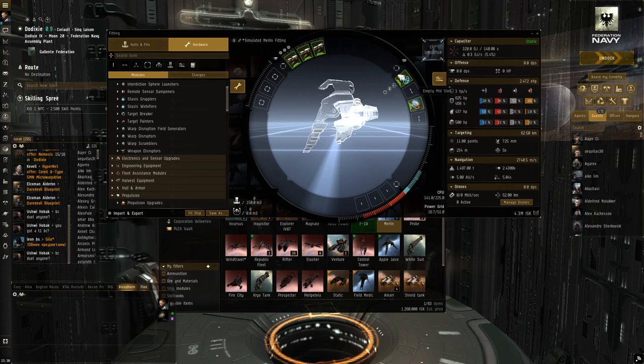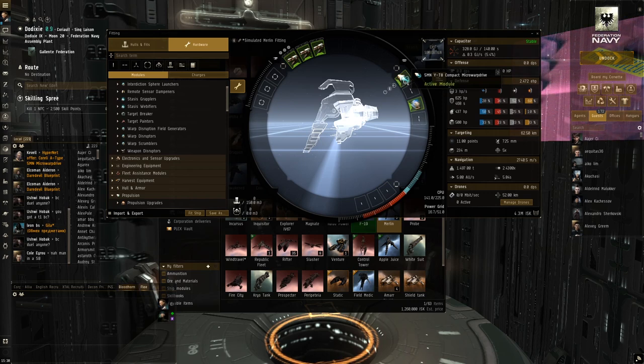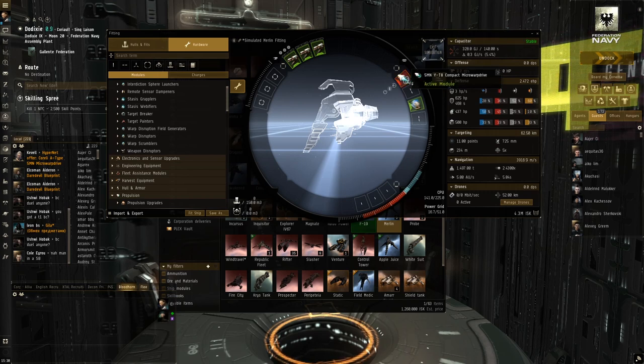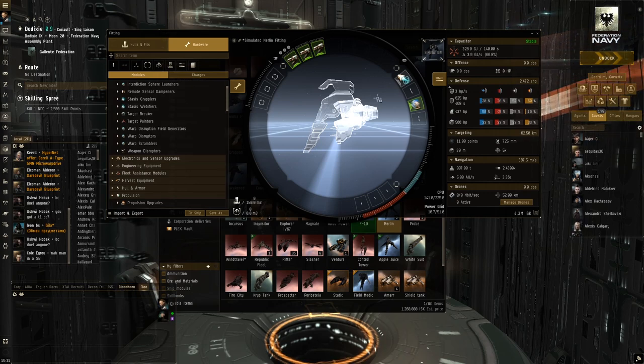My choice for this fit is the microwarp drive because I'm trying to get closer to my teammates or a potential target as fast as possible. Even when I get close, I'll likely turn it off and orbit at normal speed of 387 m/s. In the fitting window, green means the module is activated, red means overheated showing overheated statistics, and grey means it's turned off so it calculates what it does when on but not running.